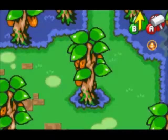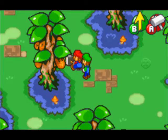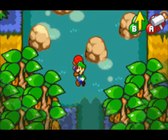I try to conserve my bros points as much as possible, because usually jumping on and hammering on stuff pretty much does the trick. But like I said before with those fuzz bushes, the best option is to just bros attack them and get them out of the way as quick as possible.